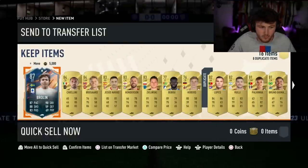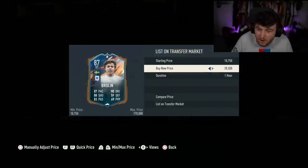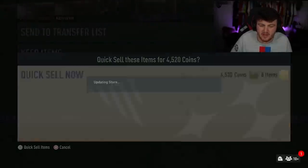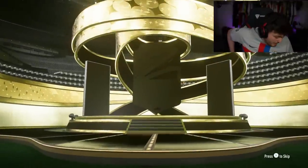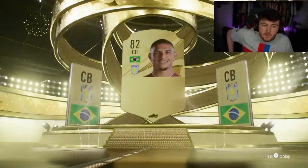I wasn't even thinking - of course normal icons and normal heroes are all still in packs. 28k for Broline these days is crazy. That is actually hilarious. Well, I'll sell him for 27k - we'll take the coins. We've got 650k packs left. Hey, we get a hero though - I'm quite happy with that. I was not expecting a hero out of one of those packs.